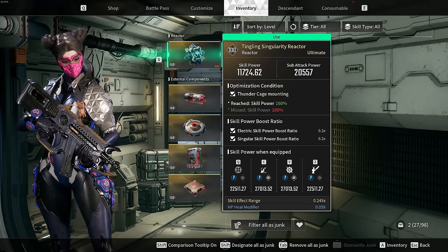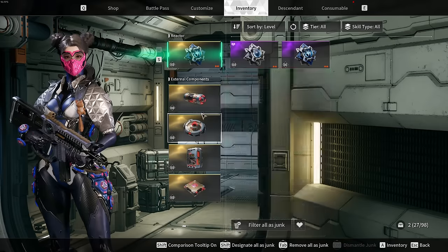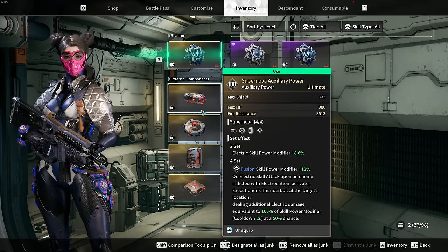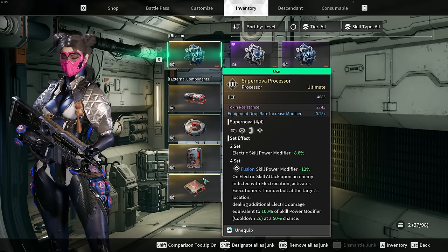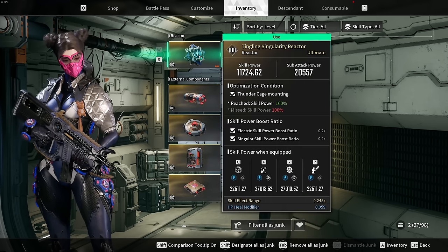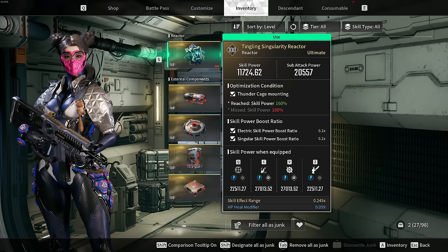For external components, you don't need an end-game set as a new player — just equip whatever suits your character. If I had my pick, I'd want defensive stats: DEF for defense, and ones with HP. Ultimately, just have a reactor with the lightning symbol on it — that's all you're looking at at this point of your journey with Bunny.